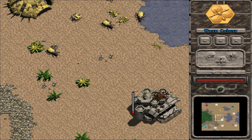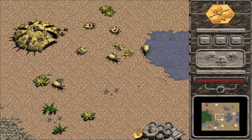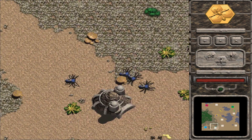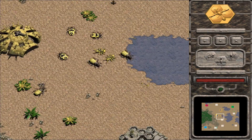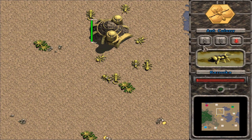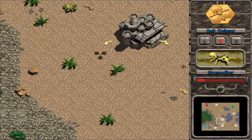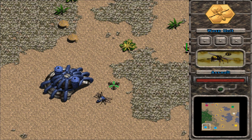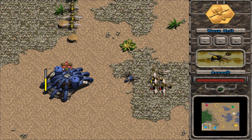First released all the way back in 1999, and spawning a sequel known as Swarm Rampage in 2002, Swarm Assault is an indie RTS, made by people who decided to try the RTS formula in their own way, rather than what other people had been doing up to that point. Which could have easily gone badly, but it very much didn't.